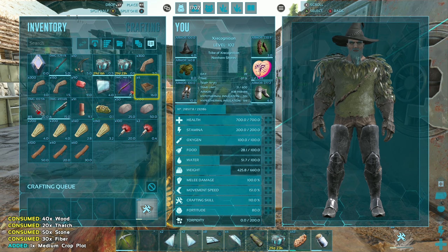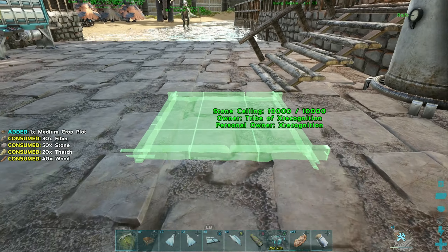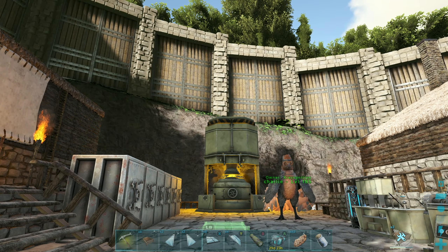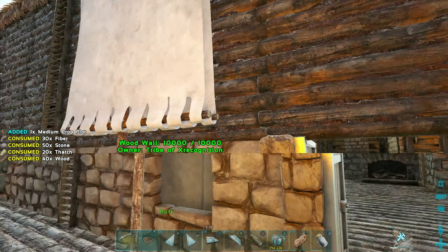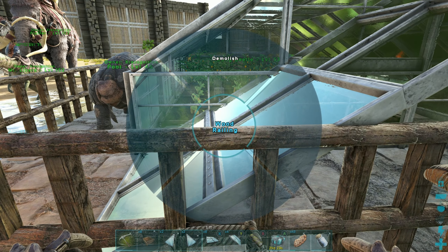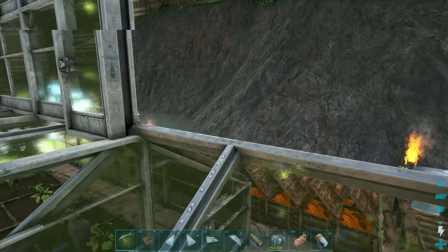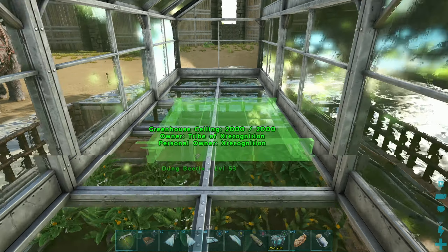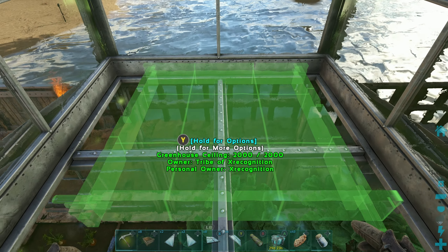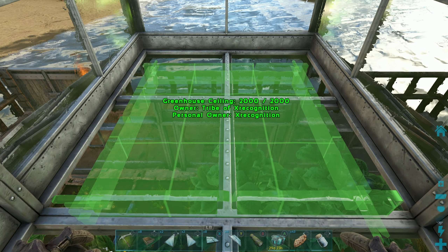I guess we could take this railing off here - no real need for it, so we can get up here a little bit easier. Now I'm hoping these don't block out the greenhouse effect for the crop plots below. Kinda make them straight. Alright, we're gonna smash as many in here as we possibly can, right next to each other. And we're probably gonna do all veggies up here since that's probably the best idea.